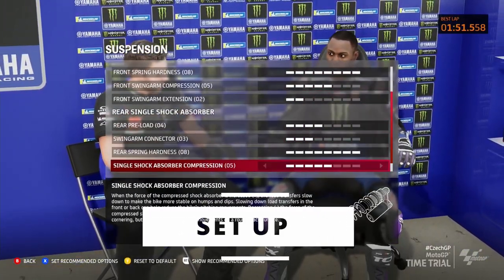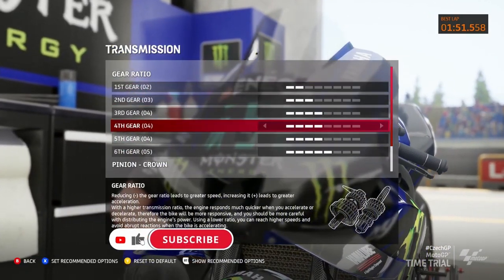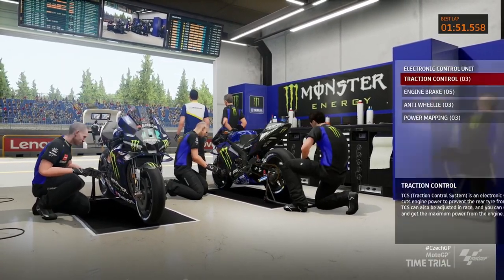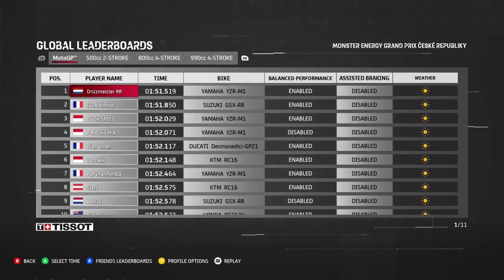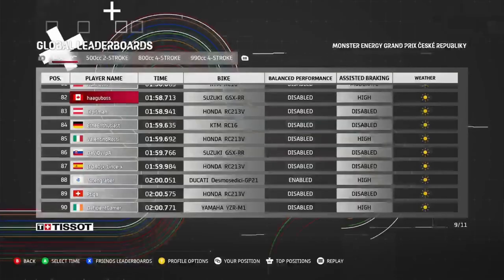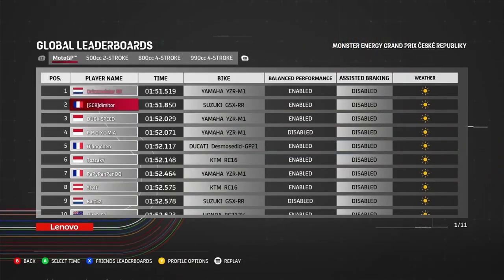Moving on to the setup I've been using for the past couple of weeks. I put this setup together at Bernod, and I recommend Bernod to you if you're grinding for a setup. Bernod has a lot of flow and a mid-sector that really tests your front brake and your ability to flick the bike side to side. I've been using this setup on multiple tracks and I've been very consistent — it's a stable base setup you can refine to your own riding style.